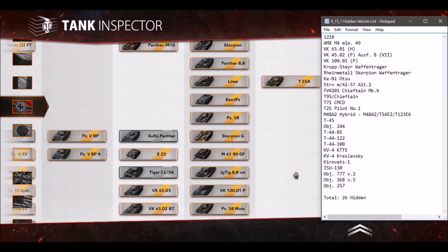Here you can see the list of the 26 hidden vehicles that have been added to the main directory file that you have no access to whatsoever. You've been downloading extra data for these tanks without seeing them on the battlefield most of the time. Unless developers are running it, you won't see these tanks — nobody has access to these tanks other than special permission moderators.